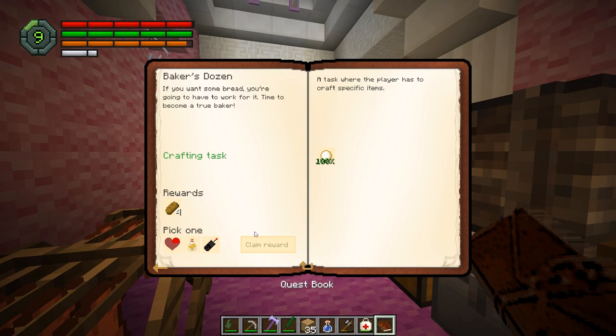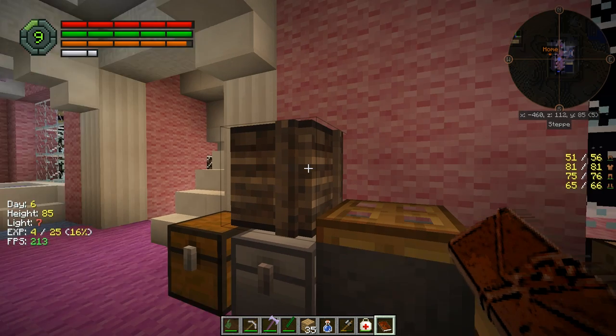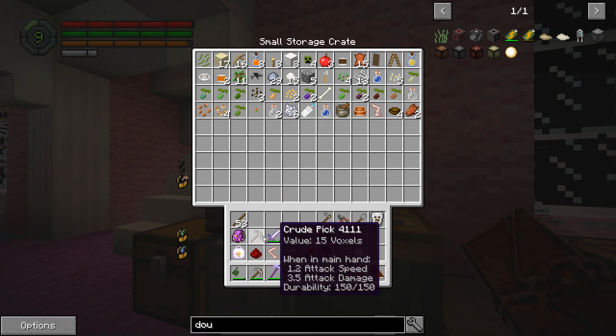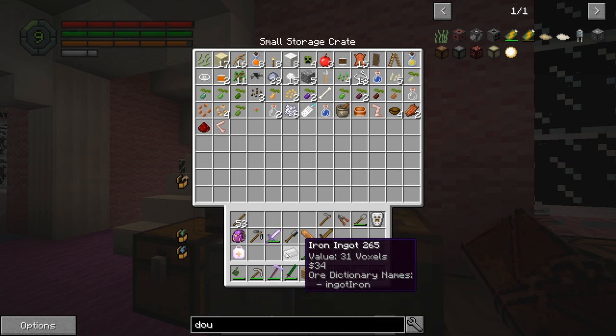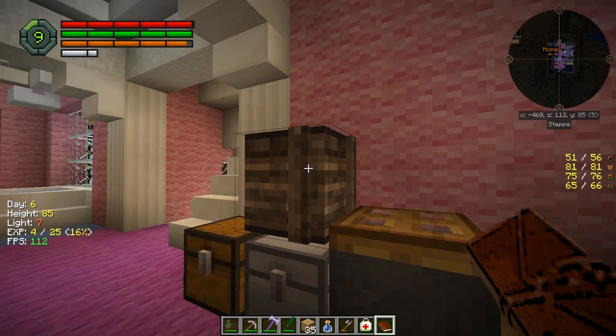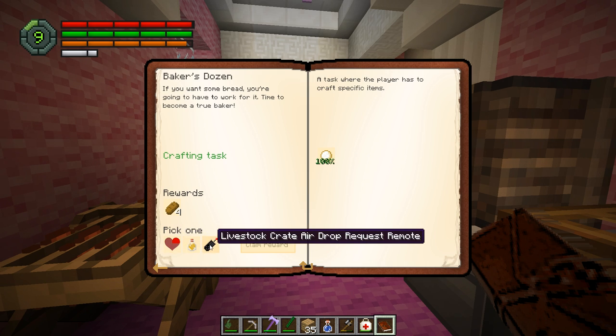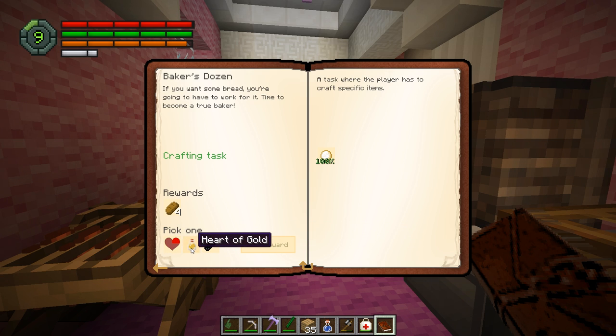So we should be able to check that quest off. Let's dump some stuff real quick and get things sorted. It says 100%! Let's choose — the livestock might be our best bet because the heart of gold doesn't look like it stays extended. We'll do livestock.